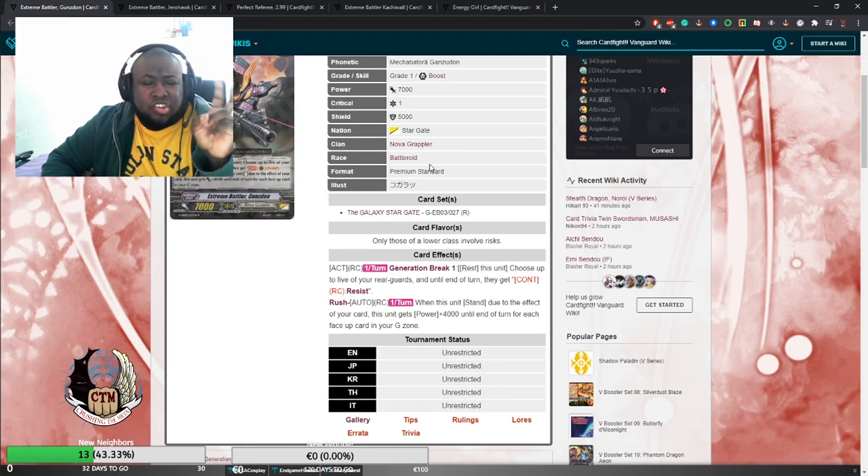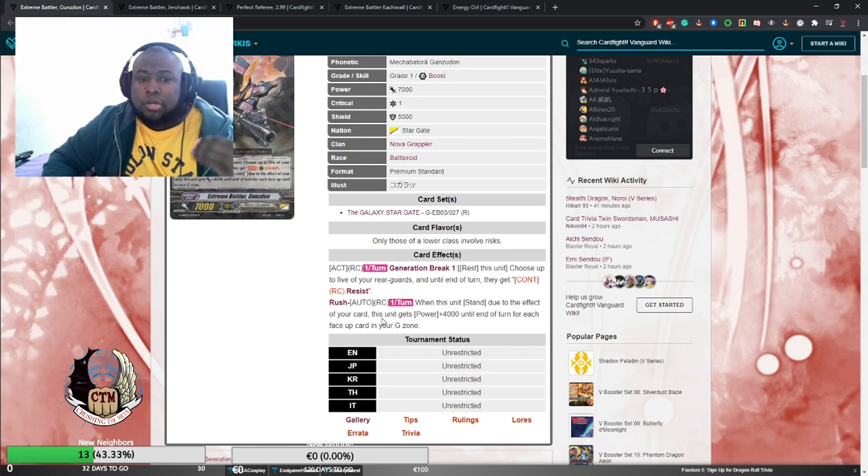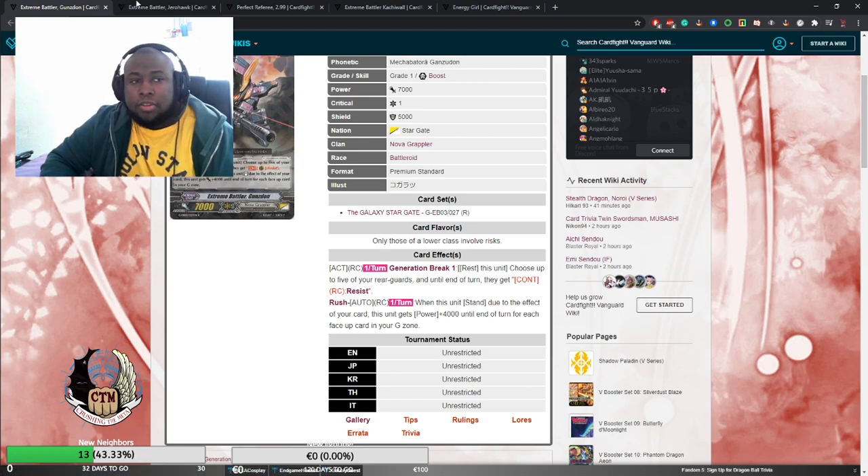Cards you can also consider running: Extreme Battler Gunsten is essentially an additional Grade 2. His Generation Break 1: rest this unit, choose up to five rear guards — until end of turn they get continuous Resist, which is great against lock or retire matchups. He also has a rush skill — once per turn when this unit stands by a card effect, this unit gets plus 4k for each card face up in your G zone, potentially becoming a 28k attacker or booster.